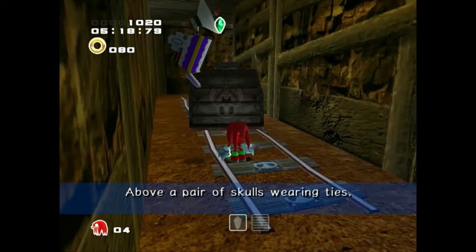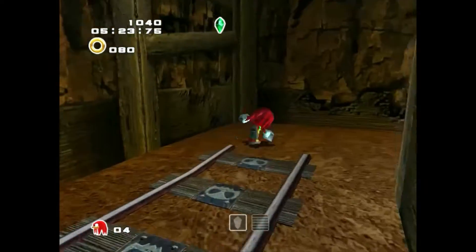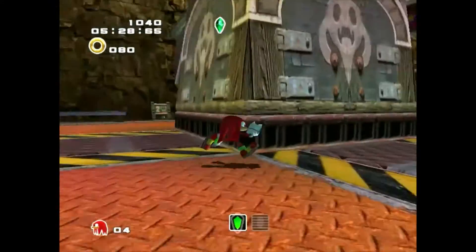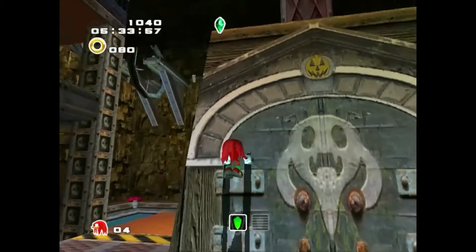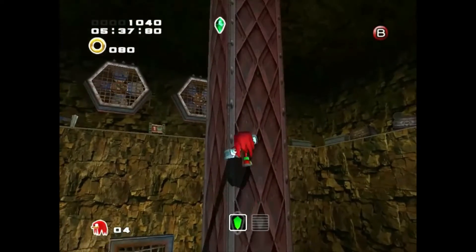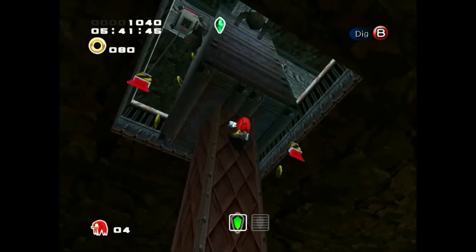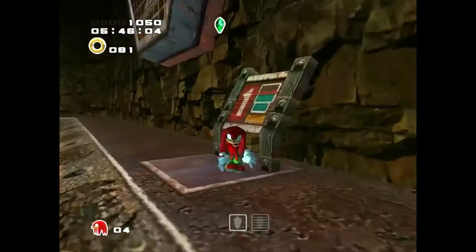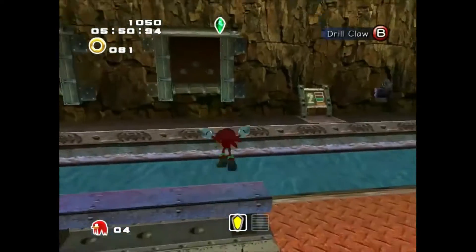Let's see what this clue says: 'Above a pair of skulls wearing ties.' Skulls wearing ties. Let's see what the next clue says: 'Roost in an arena.' Older — what's it going to be? When you put your bags on top of it, what's it going to be?